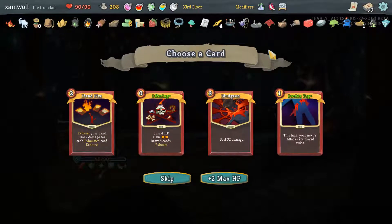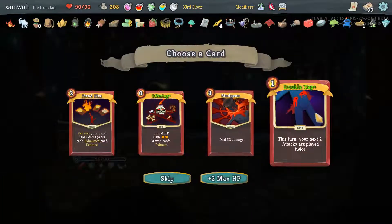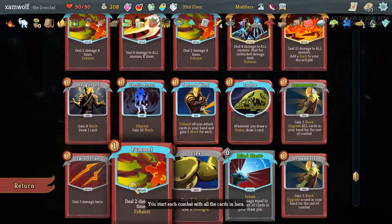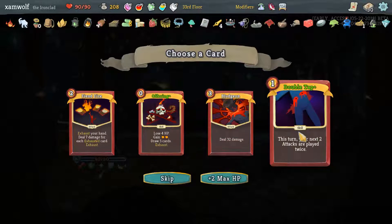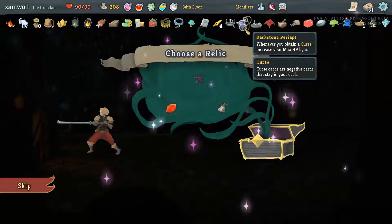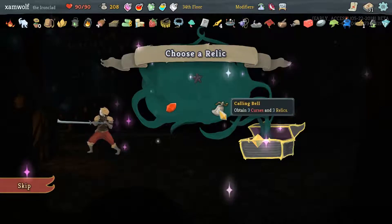I can't believe we've actually managed to — oh, Offering! Oh, Double Tap! Offering is amazing — draw cards, given stuff. Double Tap: the next two attacks are played twice. Double Tap on Pummel, Double Tap on Mind Blast, Double Tap on Whirlwind, Double Tap on Emulate — I think Double Tap is really good in this deck. But Offering is one of the most amazing cards: drawing five cards and gaining two energy is so strong. I'm gonna take Double Tap for fun. Calling Bell — we'd gain a lot of max HP but have curses; we can play the curses with Blue Candle — that might actually be worth it. Let's take it.